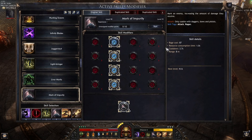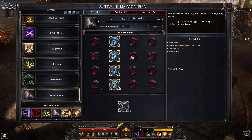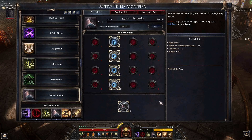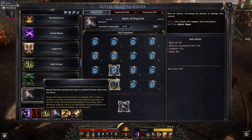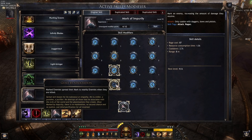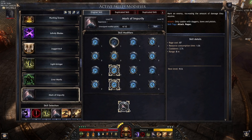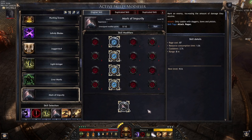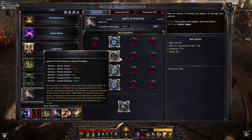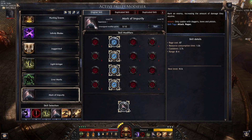Mark of Impurity — there are a couple of setups you could go for. This enhances your damage tremendously. It used to be, in the previous patch, 20% and 10% per extra active skill modifier that you choose. I did not test these in this patch yet, but you cannot really go wrong. These two are mandatory — they make the enemy explode, and anyone that dies will spread the mark.